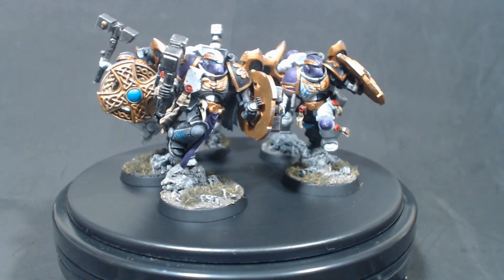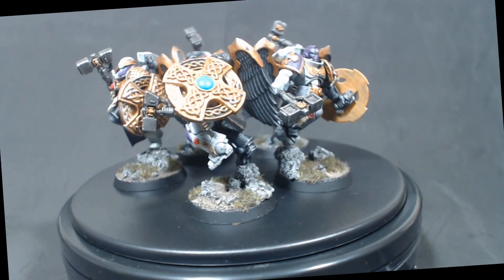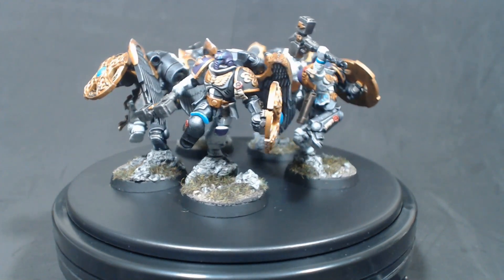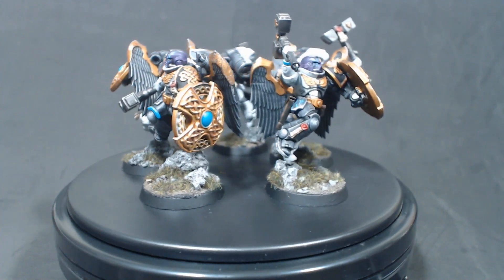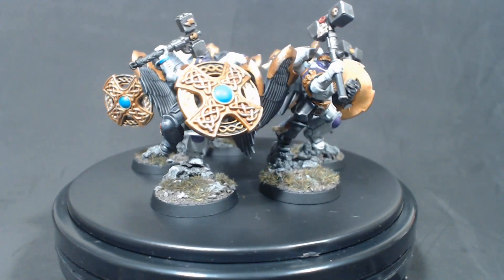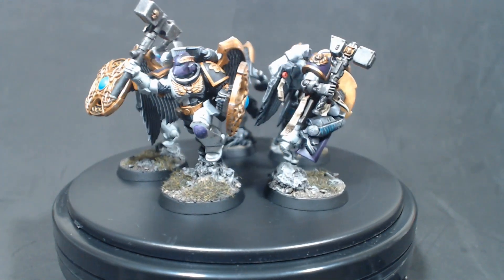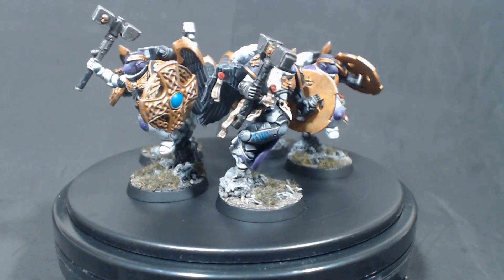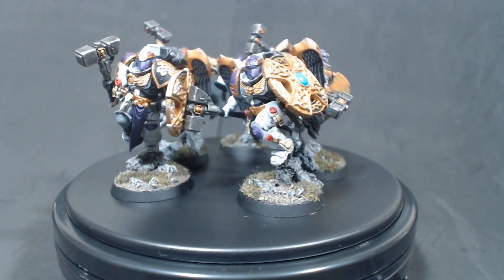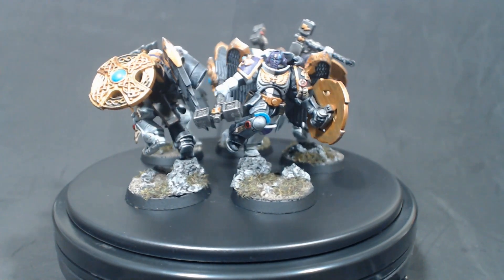Sort of along the same vein, while it is indeed against standard Imperial beliefs to worship any but the Emperor — although he wouldn't really want to be worshipped in the first place — the Tuatha de Danann see both Danu and Morrigan as agents of the Emperor himself, not as a replacement of any kind. Additionally, the Tuatha de Danann and the people of Tara respect each other's previous beliefs and lifestyles, so they see no real issue in representing both sides of their beliefs.